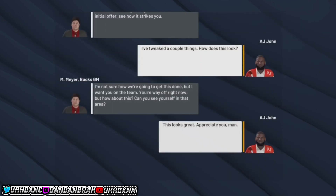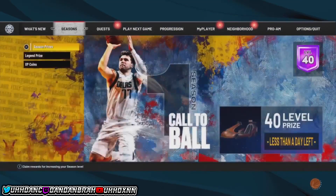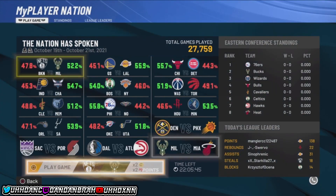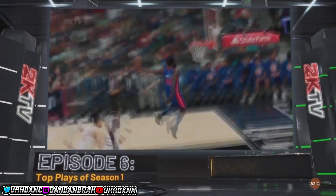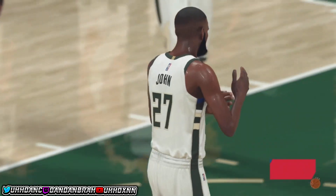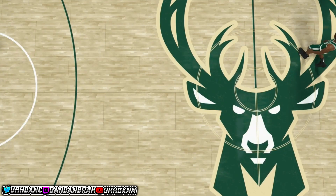When you get a contract, it doesn't matter how much VC you put in, just try to get the most time as a starter. Go to Play Next Game, go into MyPlayer Nation, and you'll see your matchup — for example, Heat vs. Milwaukee. I'm going to play the game and show you that it actually works.